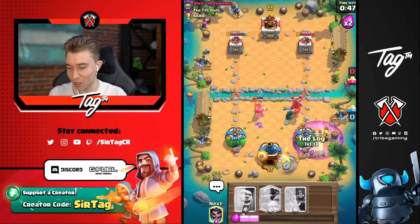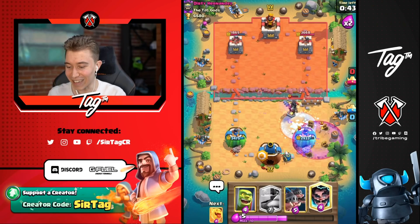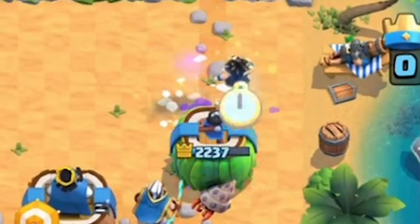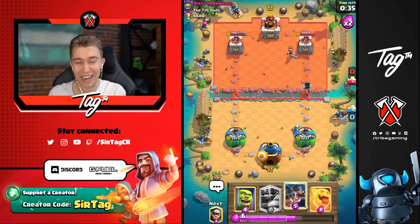We're going to go for Magic Archer, then Bandit, and Log. We're going to be able to hit the Dark Prince — and he Freezes! This is exquisite. I can just go for an Electro Wizard and stop that. I got a hit — I didn't stop it. I said I was going to stop it and I lied. I got too close for comfort there, my bad.